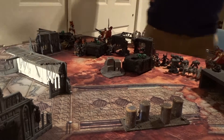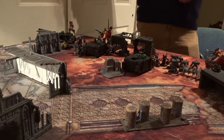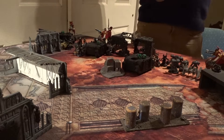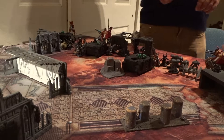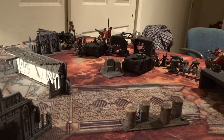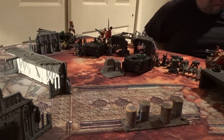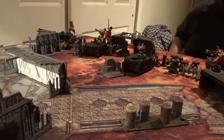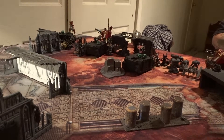My dudes got out. My Rhino over here is going to fall back — it's going to move three inches at its current state. I also forgot that my Rhinos, at the start of my turns, on a six they repair a hull point. I'm going to remember that now for the two turns that have passed. Self-repair: at the start of each of your turns, on a six, this model regains a lost wound. So, needing a six.